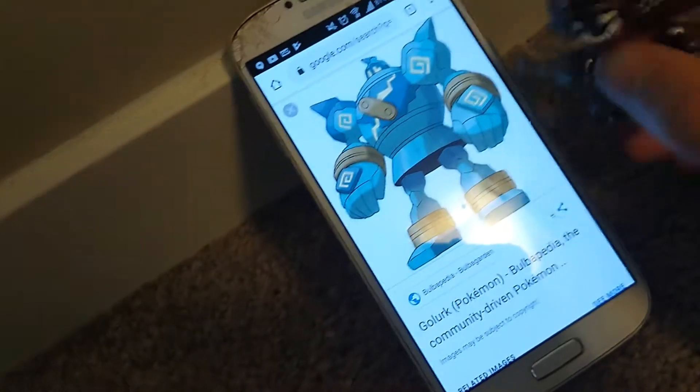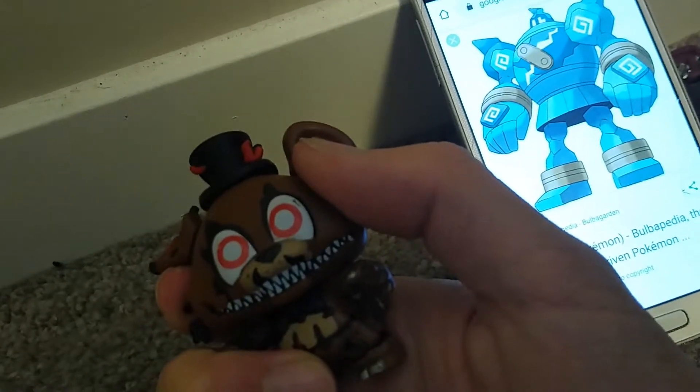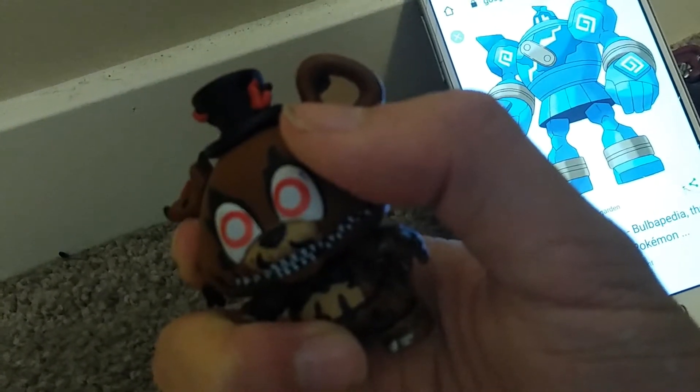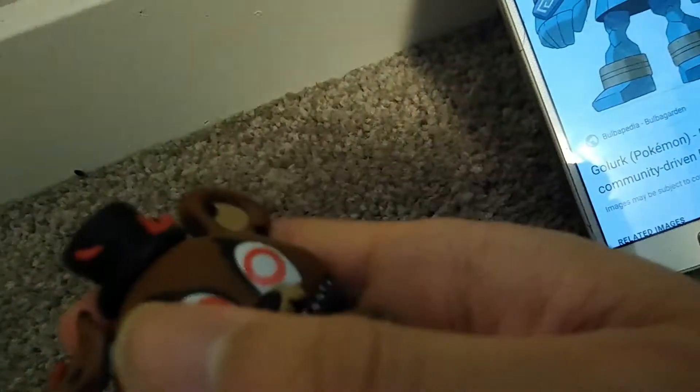Next one is Golurk. Ghost something... Ghost Ground. Yep, you got that correct. Stop punching me! It's supposed to be the face, not the snout. You were never specific. I guess so.